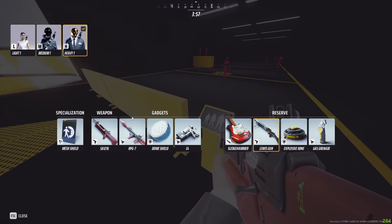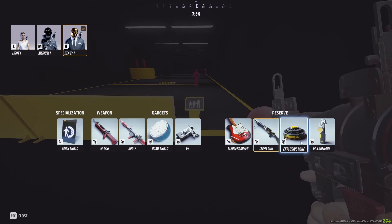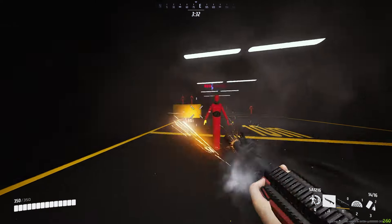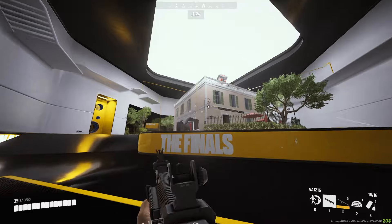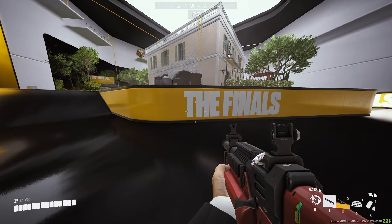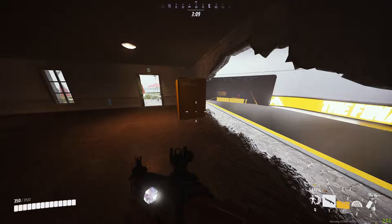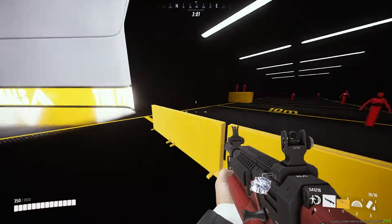For heavy gadgets, all three main gadgets are the best — I wouldn't even touch what's in my reserve. First is the RPG: you can deal massive damage, one-shot lights, blow through walls and ceilings, and even drop the objective to a lower floor. If the objective is above you, shoot the ceiling with the RPG and it'll fall to your level. It's so useful that if you're not running it, you're basically trolling.